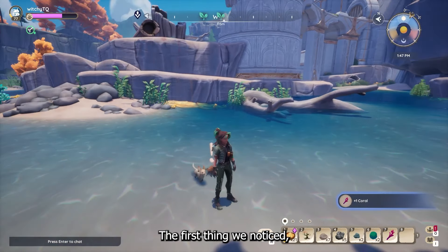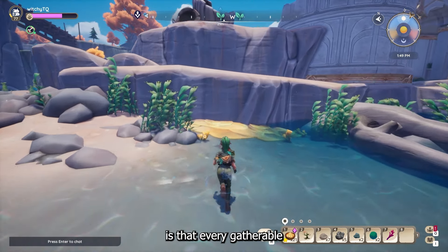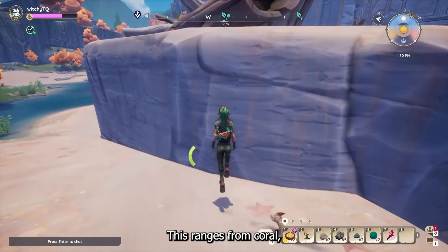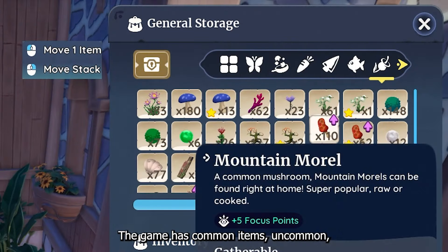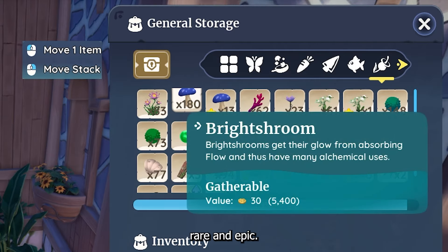The first thing we noticed, and by far the most important, is that every gatherable forageable in the game — this ranges from coral to heart drop lilies — will despawn at a rate dependent on its rarity. The game has common items, uncommon, rare, and epic.